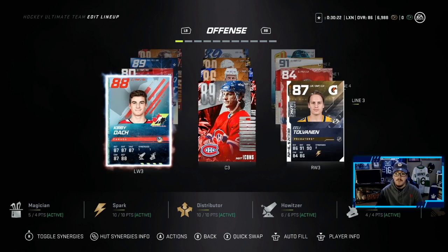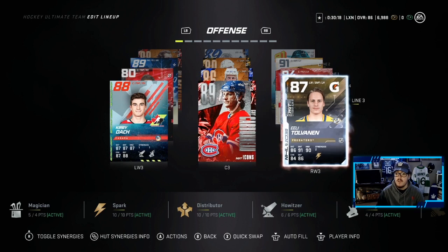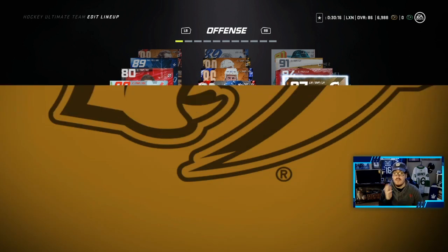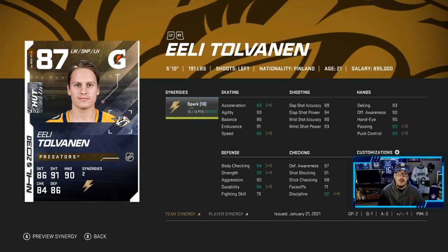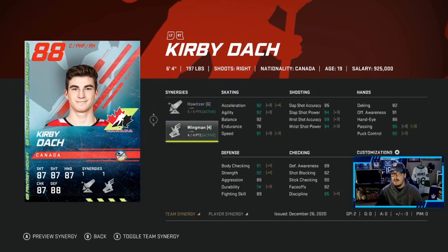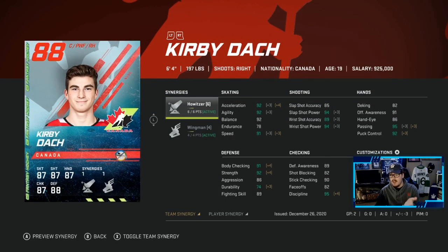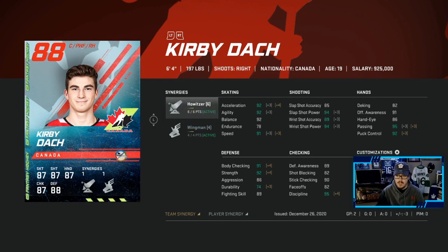The third line has a new addition in Kirby Dock. Guy Carboneau is still playing there, and Tolvainen. The good thing about Tolvainen is he has 2 to Spark as well, which is huge — helped me get the Spark synergy activated. Kirby Dock having Howitzer and Wingman was huge for me as well. Good looking card with a lot of upgraded stats.